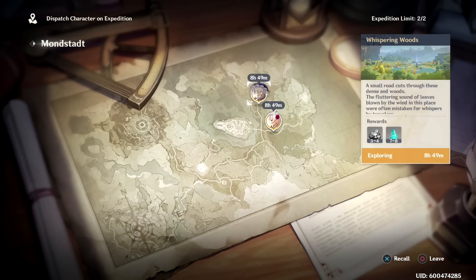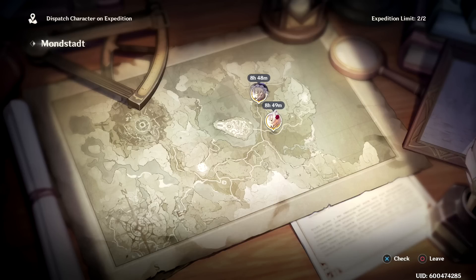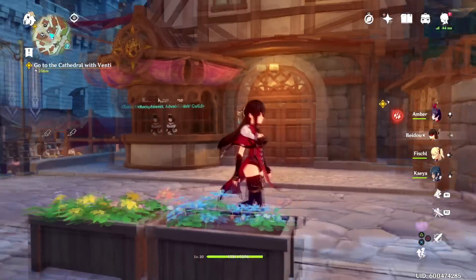Last but not least is expeditions, which you also unlock at Adventure Rank 14. These are ways for you to get free resources by sending off characters you're not using to collect them for you. Once you send a character on an expedition I don't think you can use them in your party, as the game gives you a pop-up warning. Definitely send the characters you're not using on expeditions — it's free resources and there's no reason not to.